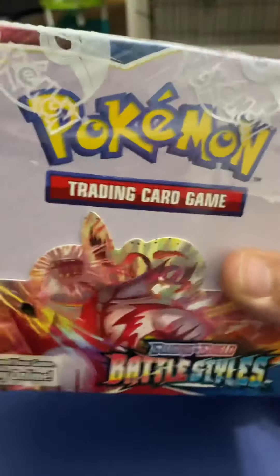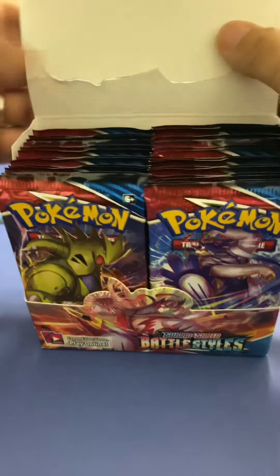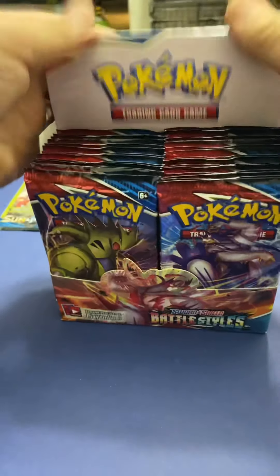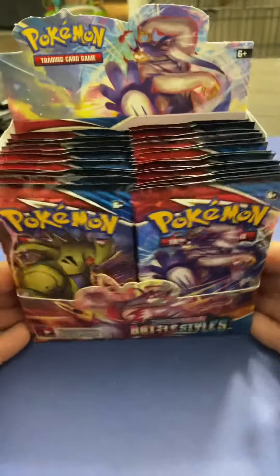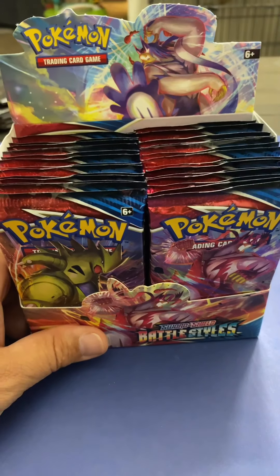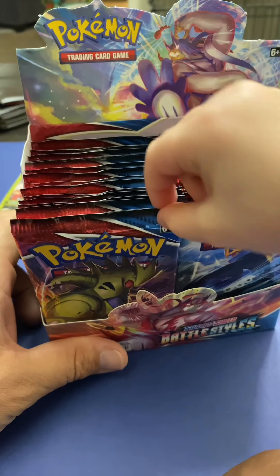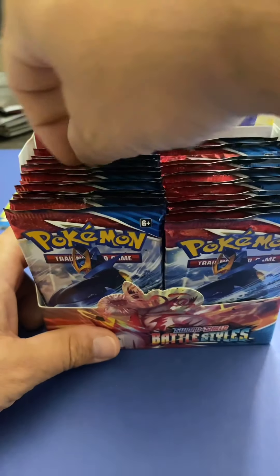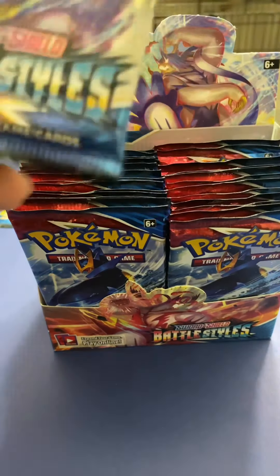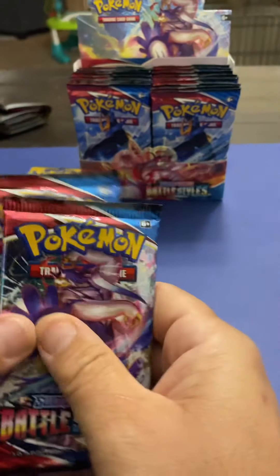Scarlett and Dragon Ball Super are the other cards that Papa usually opens. We're opening up the box, so pick two random packs. Pick one from this side. Alright, so Scarlett got two and we all got different packs.